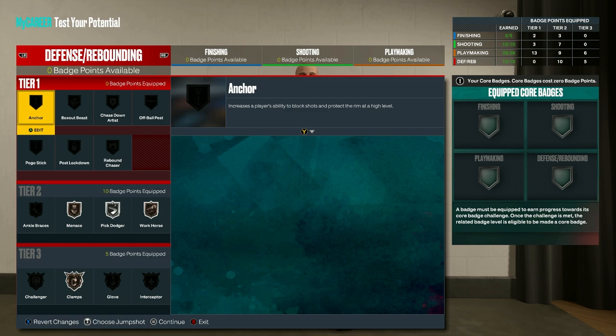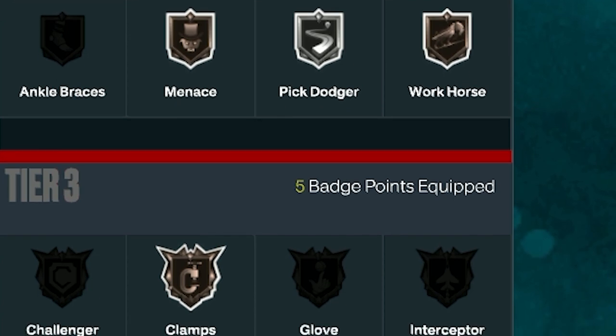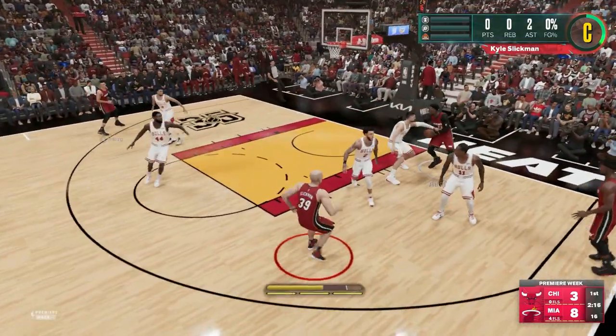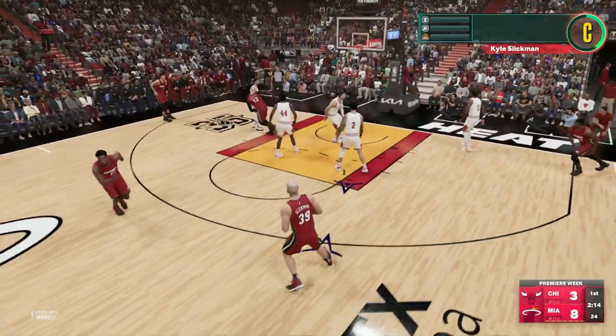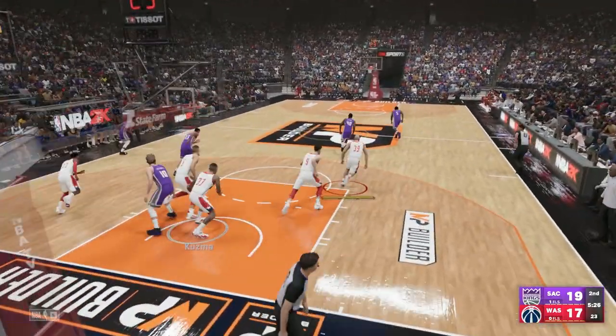Finally onto defense badges: for next gen you'll want bronze menace, silver pick dodger, bronze workhorse, and bronze clamps. For old gen, select silver clamps, bronze glove, bronze interceptor, silver menace, gold pick dodger, and silver workhorse. With this build, you'll be throwing dimes and controlling the court. While you may not be a scoring machine, that's not really your purpose.